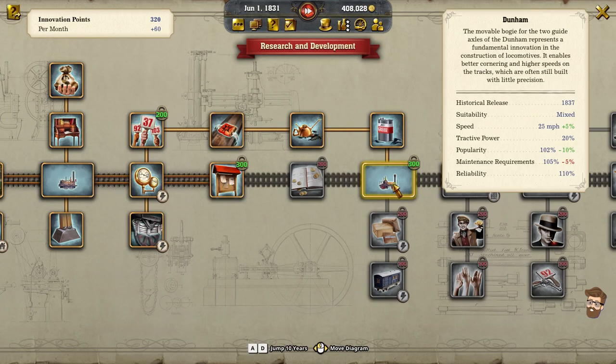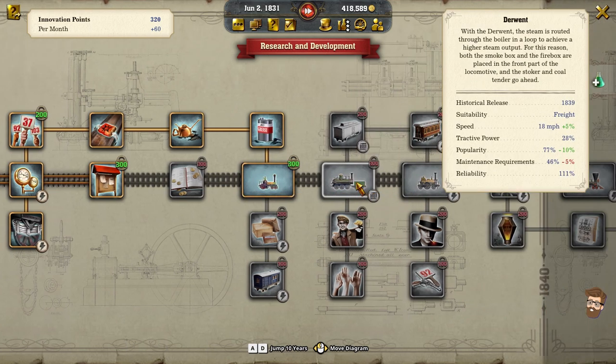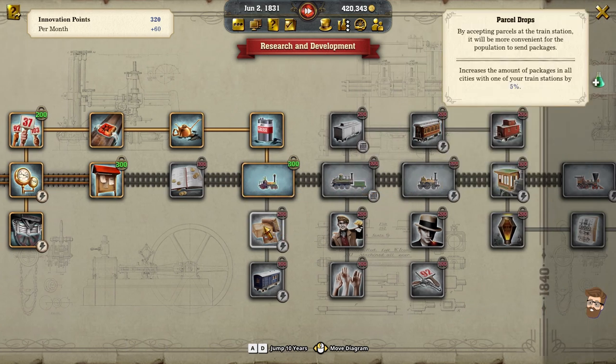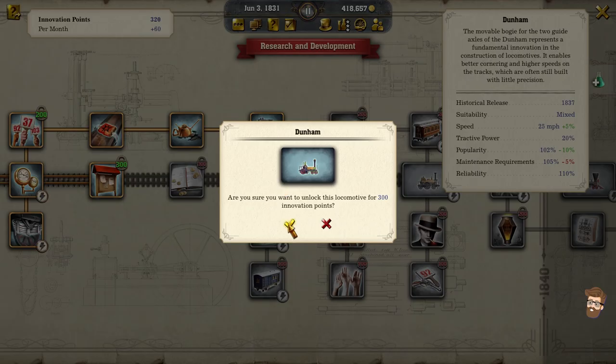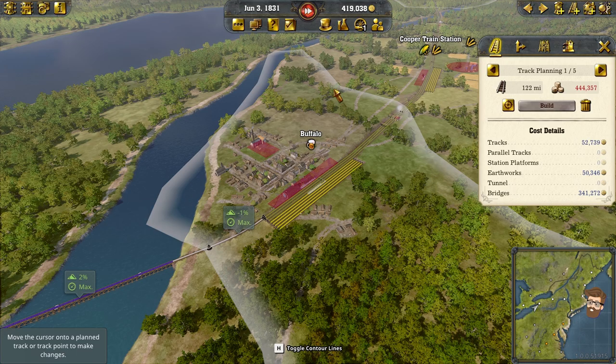I can actually get the Dunham now — Hello, Modo. That's actually pretty good. Increased speed, track to power, maintenance requirements are a little bit higher. I'm actually thinking about going for the Dunham before I go for anything else. So I can get the Dunham, then kind of go for mail cars. I'm doing the Dunham — that's the route to go here.